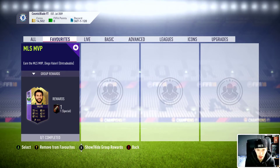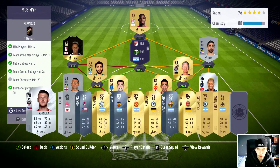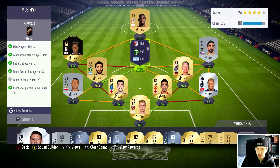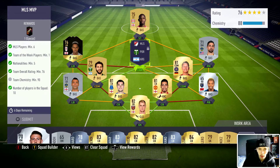I reckon he'll be a good super sub. The MOS requirements are: minimum 6 players, one Team of the Week, Nash out minimum 5, overall rating 76, 90 chemistry, and 10 players in the squad.